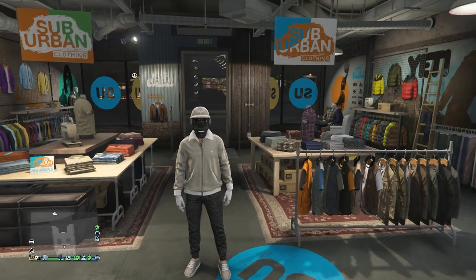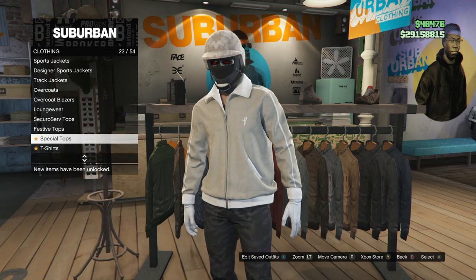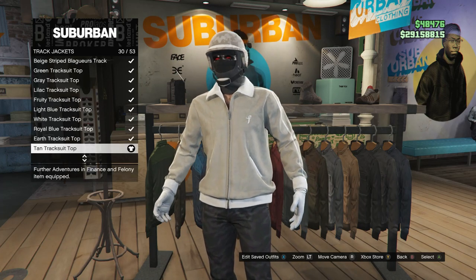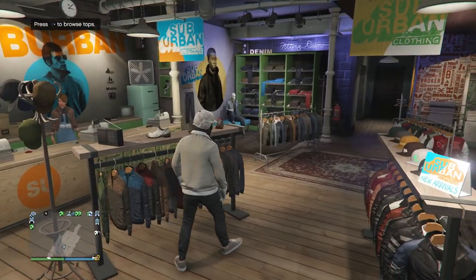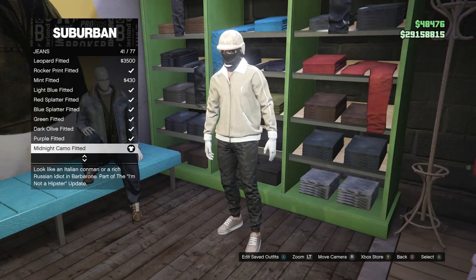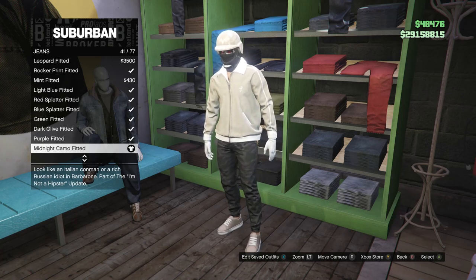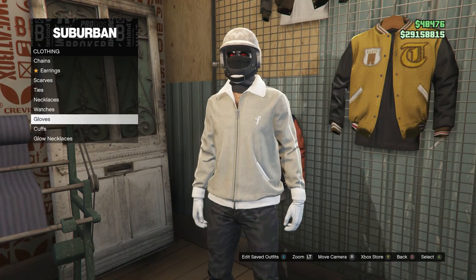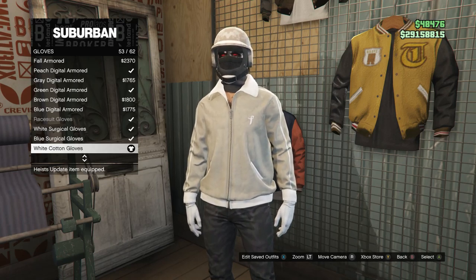This is the second outfit. Head over to your tops and scroll down to track jackets on slot 16. Click on track jackets and look for the tan tracksuit top on slot 30. After equipping the track jacket, back out of your tops and head to your pants. Click on jeans on slot 1 and look for the midnight camo fitted on slot 41. After equipping the midnight camo fitted jeans, back out of your pants and head to accessories. Scroll down to gloves, click on gloves, and look for the white cotton gloves on slot 53.